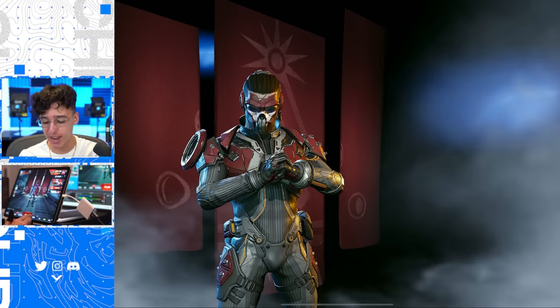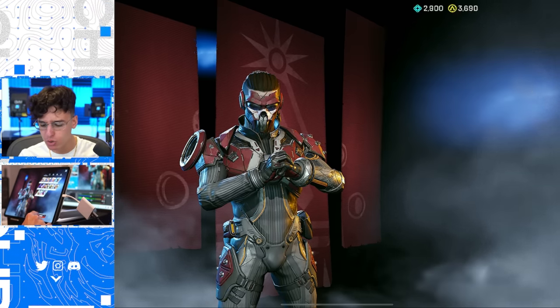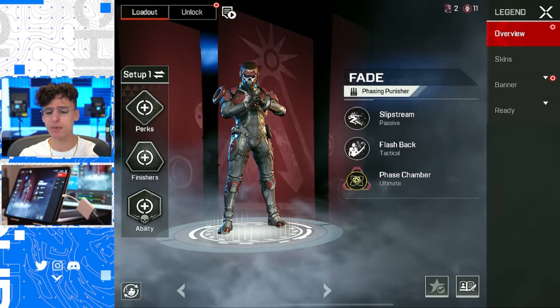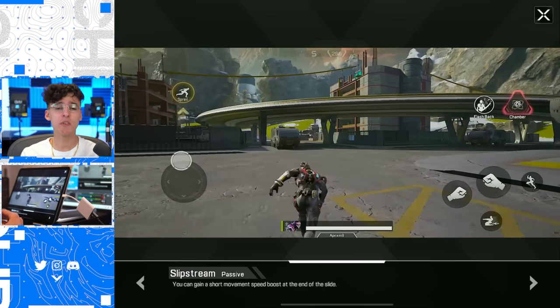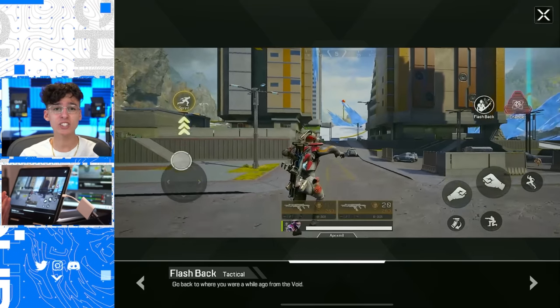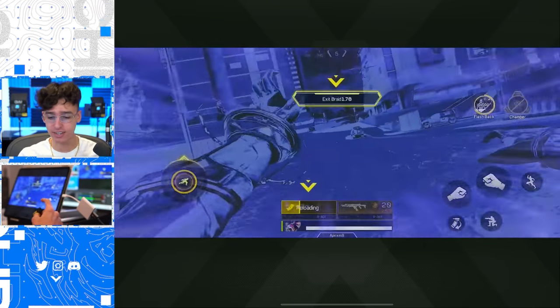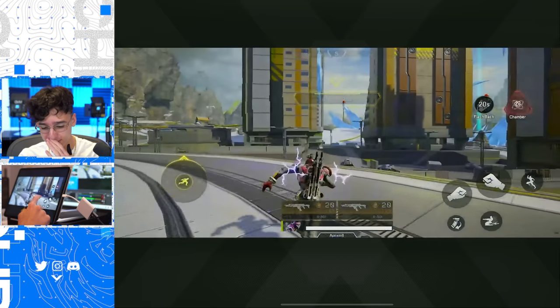If we head over to Legends here, we have Fade — a mobile exclusive legend. We can hit details and see his abilities and everything about him. He is a phasing punisher. He's just like Wraith. His passive ability gives him a movement speed boost at the end of a slide.